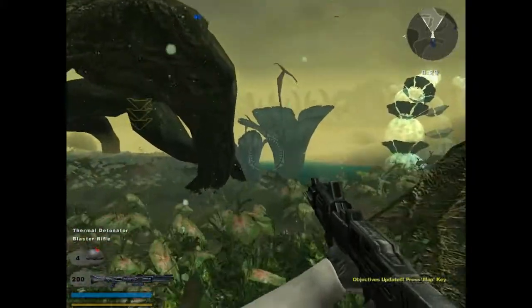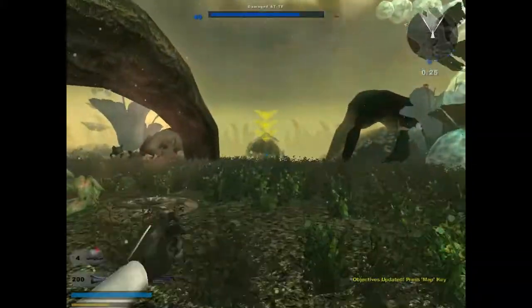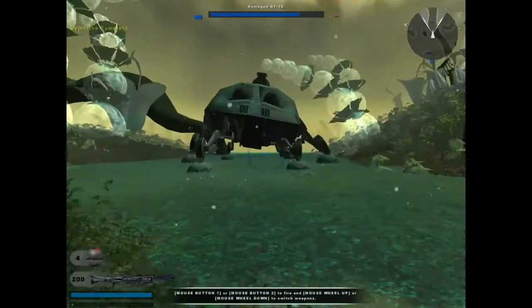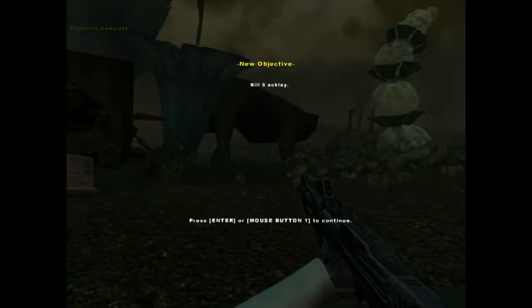Our forward unit is under attack by some kind of creatures. Get up there and give them some support. What is that thing? Where are they? Oh no, they're all dead! This AT-TE is out of commission.